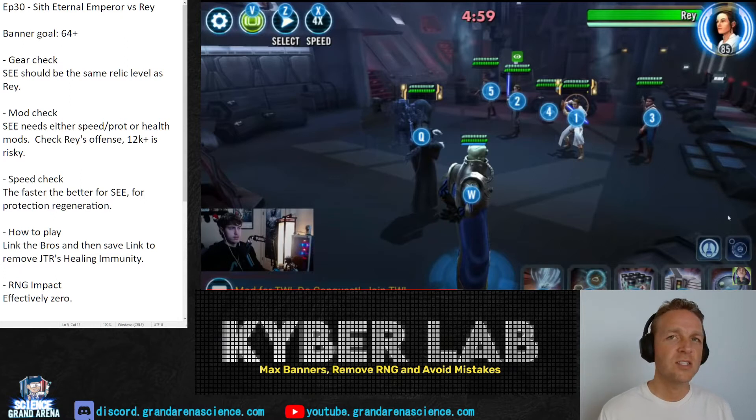The goal here is 64 or 65 banners. Once you've played it a little bit and know how to save one of them for the end and not kill Rey last, that's a good way to get 65 points in the new GAC scoring.